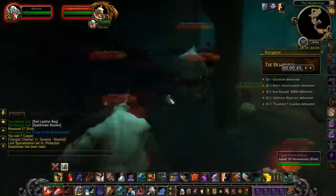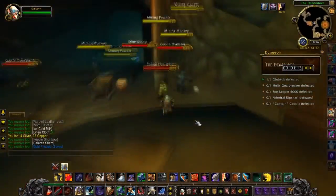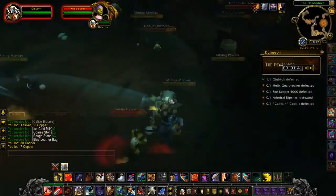The kobolds will follow — kill them together with Gluptok, who we need to kill to progress. Behind him spawns the first treasure chest in the left tunnel. We then have to stop and kill Helix Gearbreaker to open the door, and it doesn't get better in the tunnel after that.